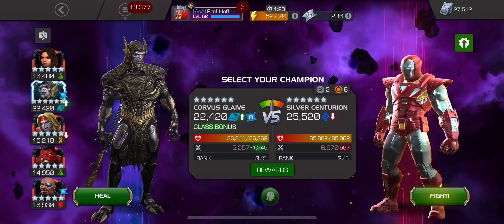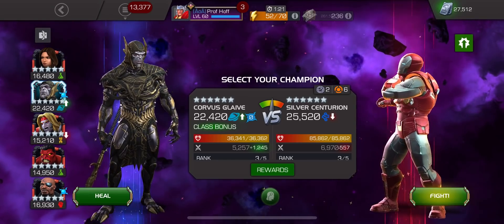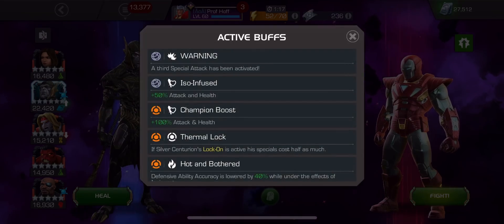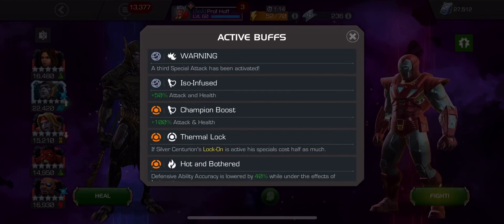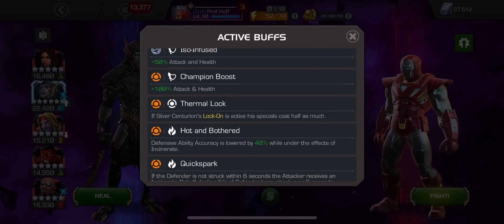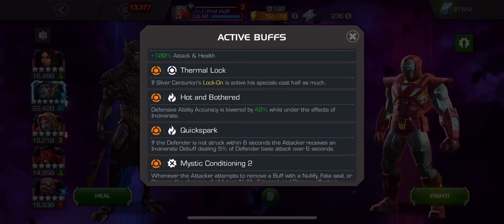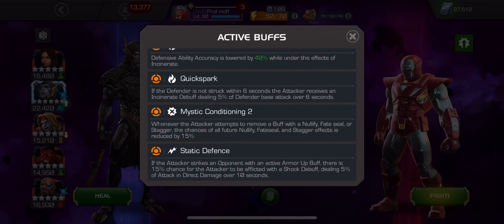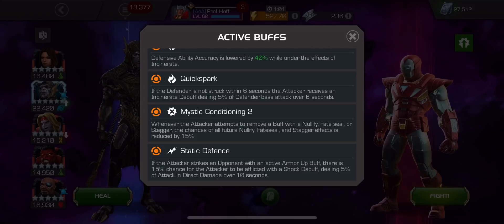My goal with these videos is to not just win the fight ultimately, but to show you what to expect in Uncollected and even what the animations look like. So he's got Thermal Lock, Defensive Ability Accuracy lowered 40% against Incinerate effects, Mystic Conditioning 2, Static Defense, Quick Spark.